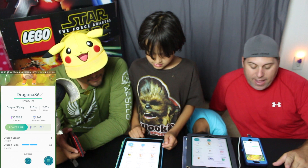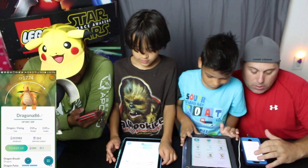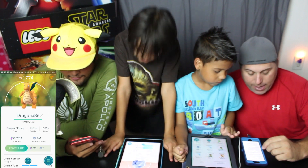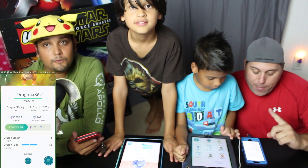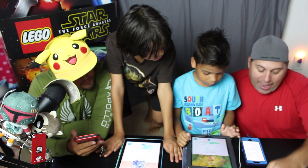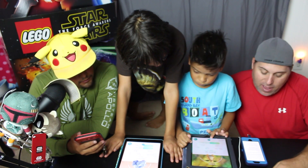I ended up with Steel Wing and Hyper Beam. So Ethan got the third best Dragonite moveset you can get, which is only one better than what he had before. Mine is the fifth best Dragonite moveset you can get — Steel Wing and Hyper Beam is number five.